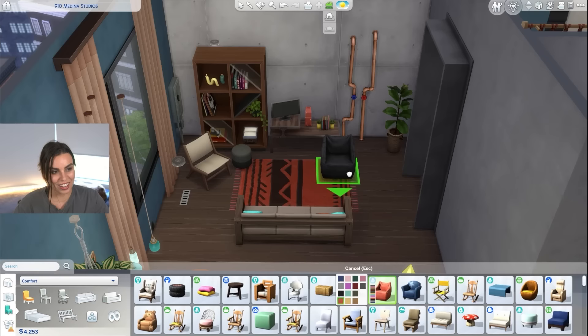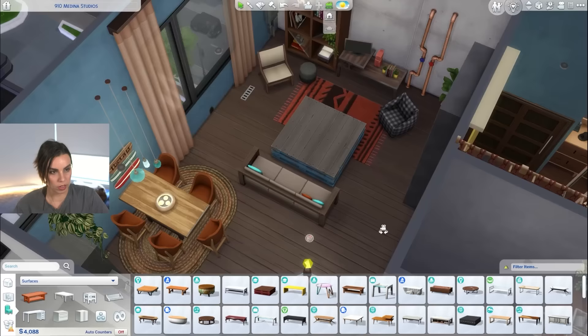Love this chair. I so wish this bean bag had a blue gingham swatch in it — it's got a greeny gray one, a red one, a pink one, and a black one, but not a blue one. I mean, this works fine. That's some cool chairs.